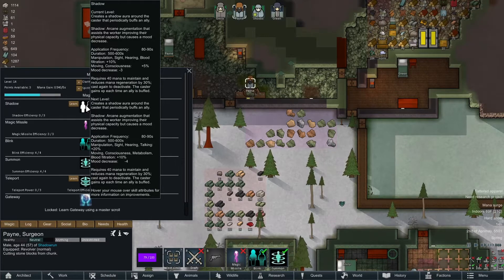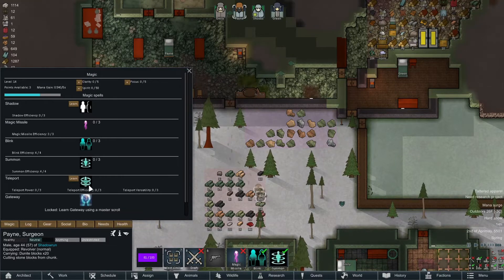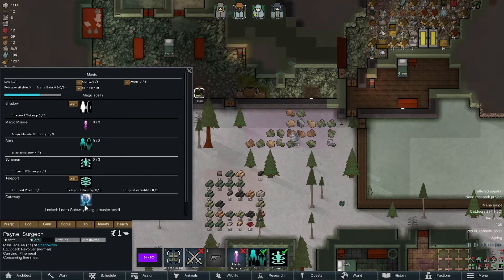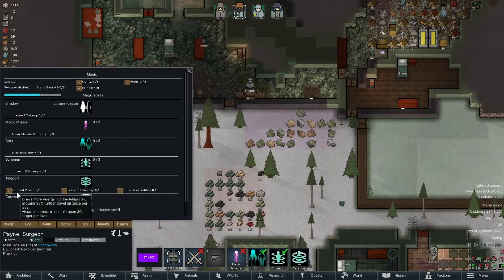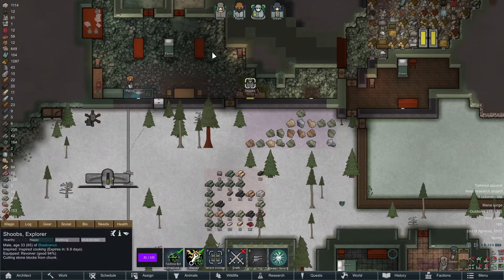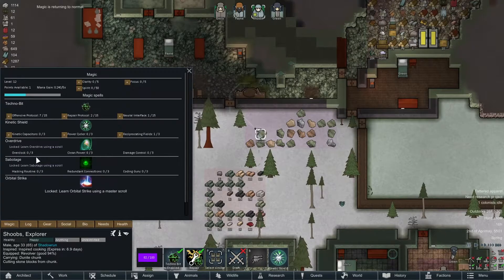The shadow skill creates a shadow aura that periodically buffs somebody. We don't really get mass teleport — this one we need a master scroll for. All right, let's go with this one. So I don't know, we'll just start souping that one up.